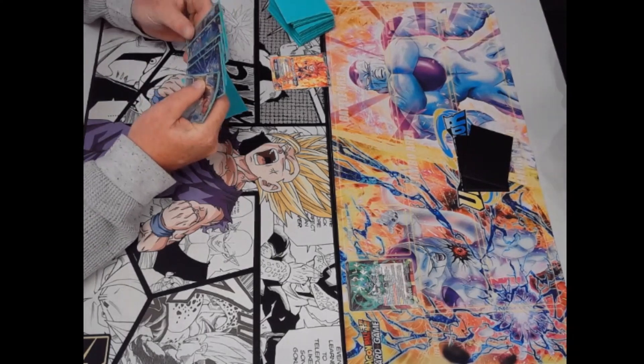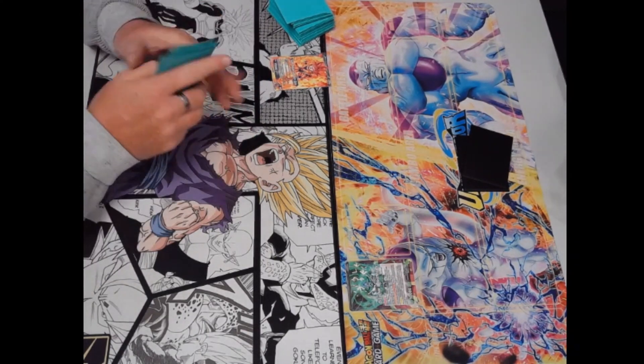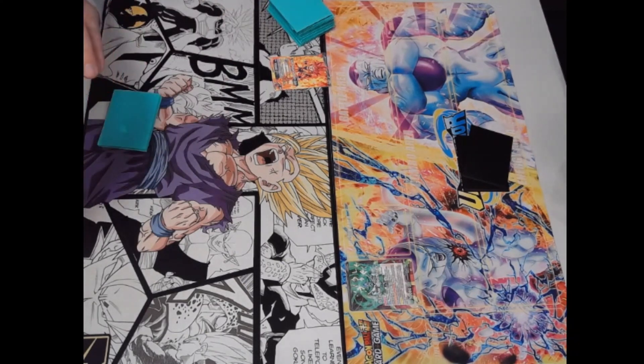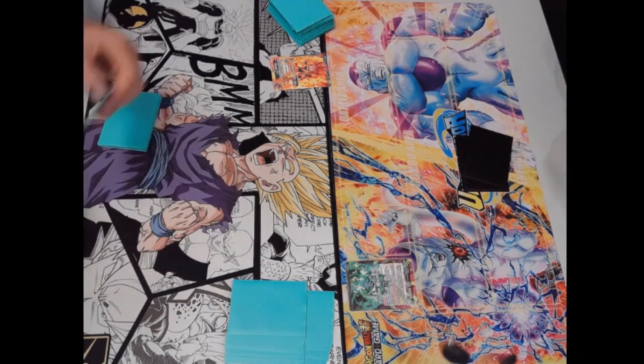Soul Striker — we know the excellent Blue deck having energy manipulation is always very powerful. This package I love, I love SS2 Gohan. You can see Trent also loves SS2 Gohan seeing as he's got the mat sitting just there. This deck is really really fun.